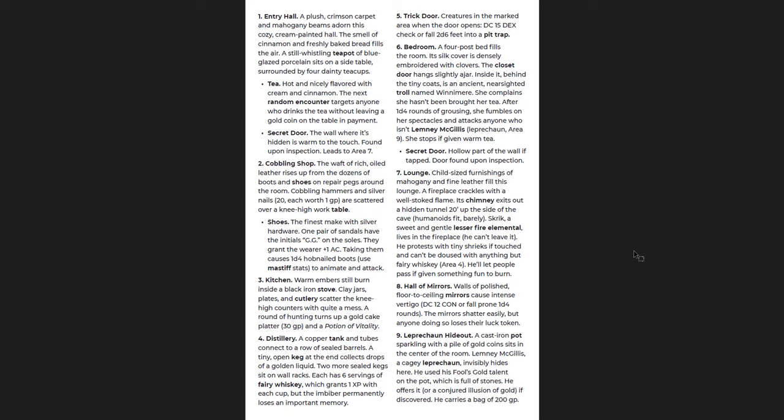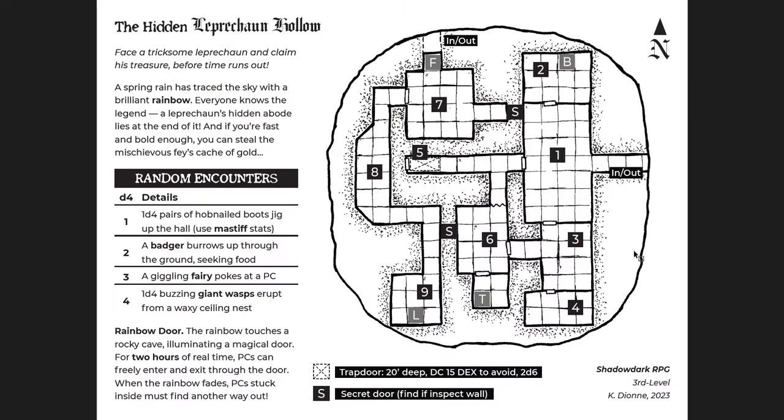This would be a fun one-shot for St. Patrick's Day or just any fun short adventure you want to run. This one is also third level. You're dealing with fairies, wasps, badgers, trolls, boots that attack you, halls of mirrors, and a distillery. It's obviously very silly, but it works really, really well for a quick one-shot. Strong theme, imaginative ideas, easy straightforward dungeon design with enough loops and choices and ways of dealing with encounters that aren't strictly combat — NPCs that actually want things. I really recommend this one.